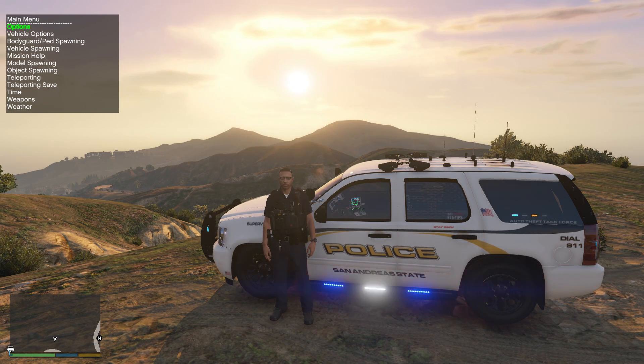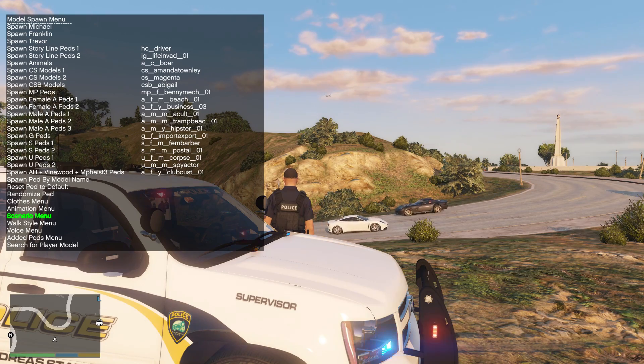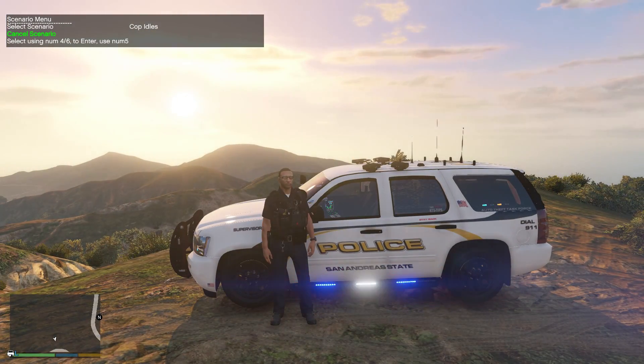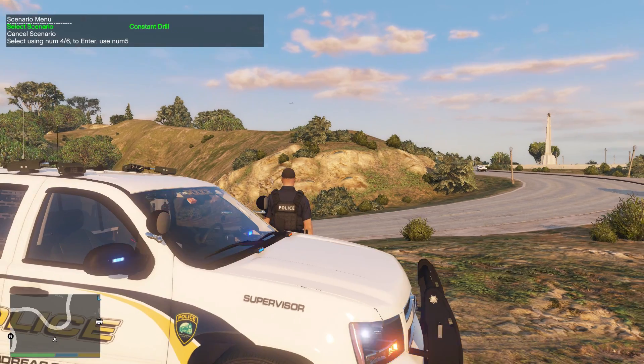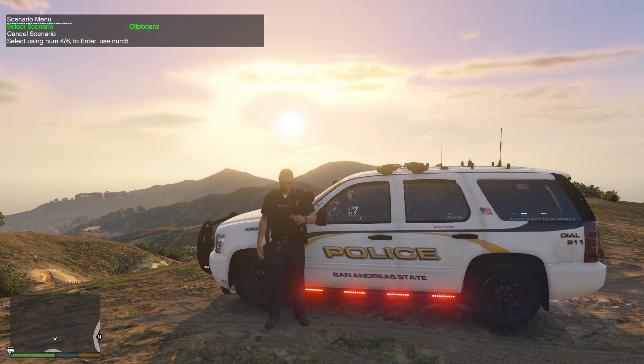Another thing I want to show you is scenarios. I like to have my character actually doing something instead of just standing next to a vehicle. Go to model spawning, press the number pad five key on the keyboard, and go to scenarios. I have cop idles already set up. You can change this to all kinds of different things — like a clipboard, for example. In this case, we're going to do cop idles.